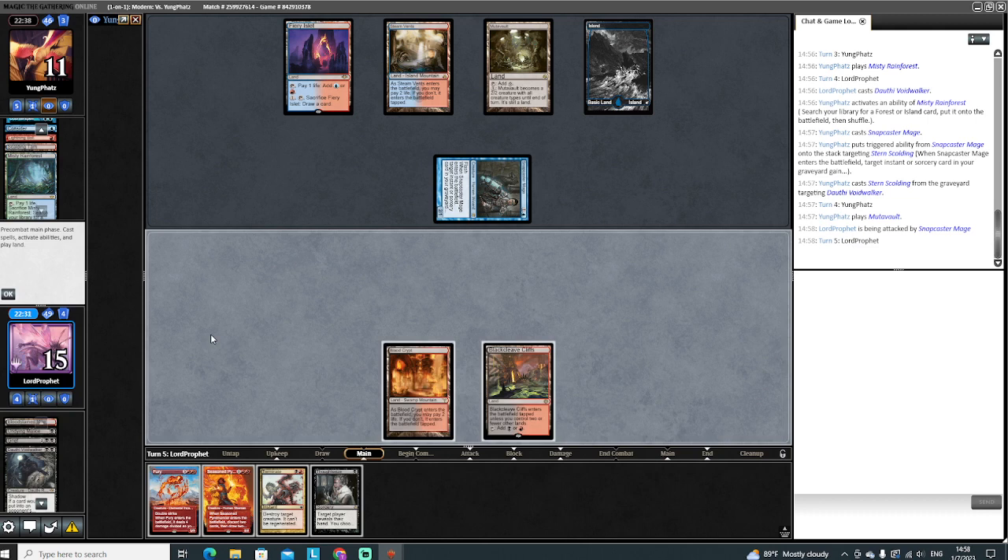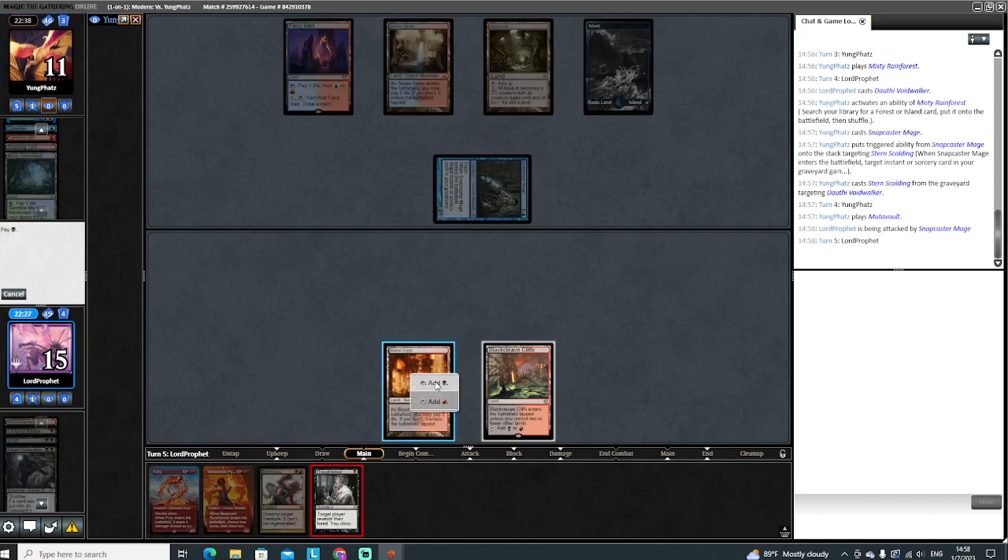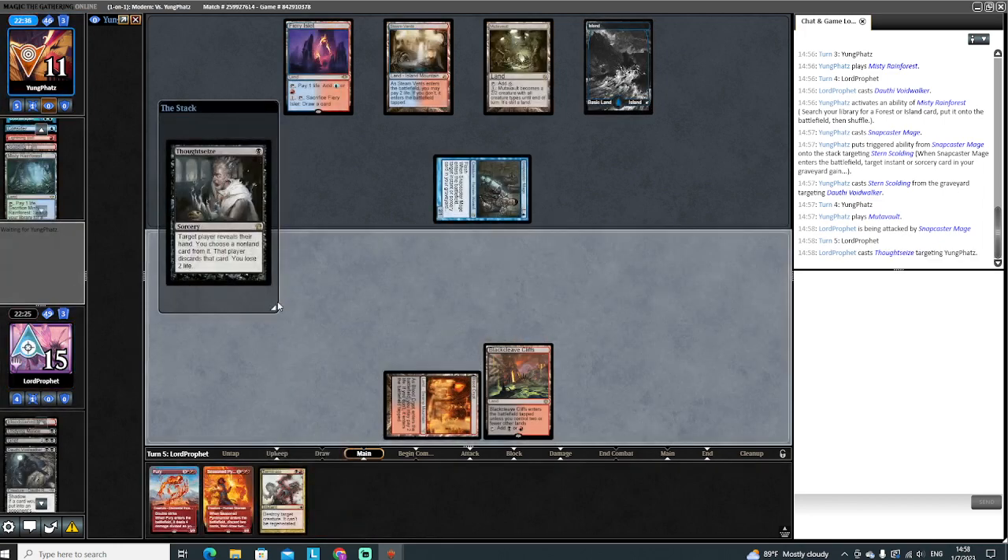I'm gonna get a Thoughtseize. Do we want to fire off this Thoughtseize and see what they're doing, or do we want to kill? I think we're just gonna fire off the Thoughtseize. Either they'll counter it and we won't lose life, or we'll get to take a look at what's going on. I don't mind losing the two life because we have this Terminate - we can pretty much take care of this Snapcaster or whatever. I just want to clear the way first. We'll either get a Counterspell out of their hand by them countering it, or we'll take the Counterspell if they have one.